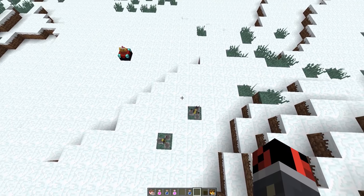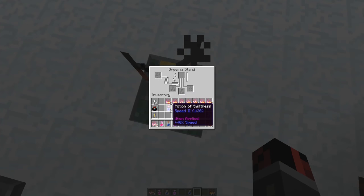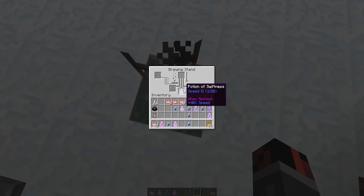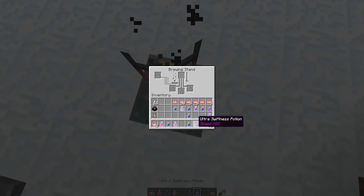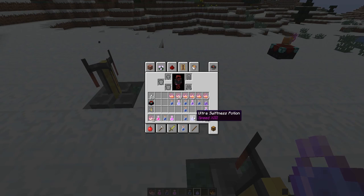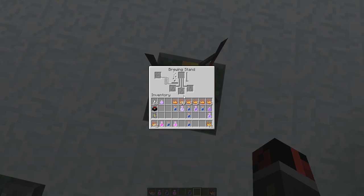Keep in mind that when you have a levitation effect applied to you, you cannot open interfaces. The next crafting recipe requires a potion of swiftness — Speed II, 1 minute and 30 seconds. Place it in the slot, then one blaze powder and two enchanted powders on top to craft an ultra swiftness potion. As you can see in the lore, it will give you a Speed 13 effect.